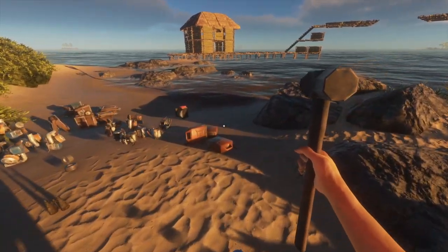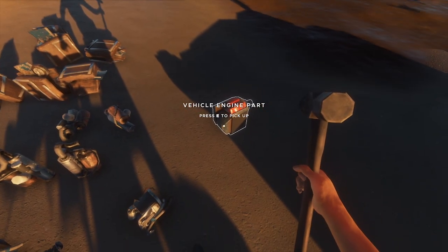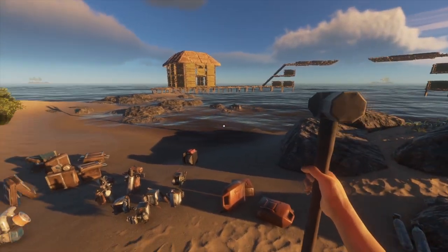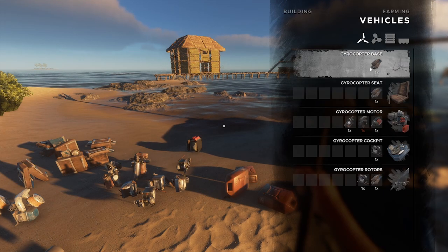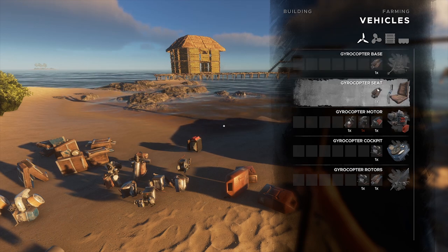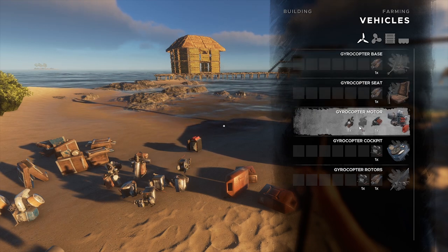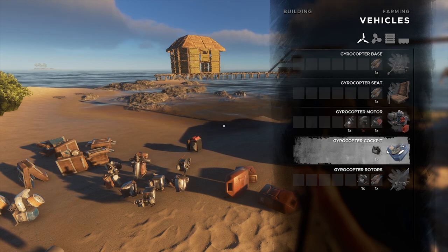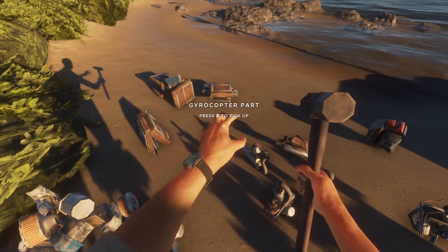So for this, we are gonna need a hammer. I'm gonna be making two gyrocopters — one for each pad over there — but I've only got one engine, so we can only make one. A gyrocopter is like a small one-seater airplane. We're gonna have to make a gyrocopter base and a gyrocopter seat — we need two of those. We need an engine, the air filter system, a cockpit which uses batteries, and then rotors.